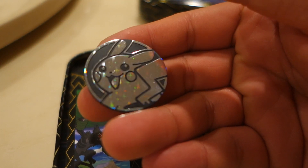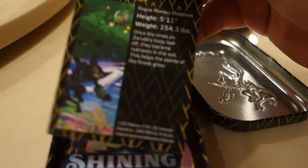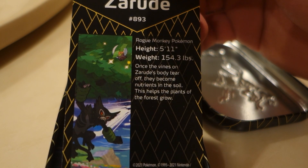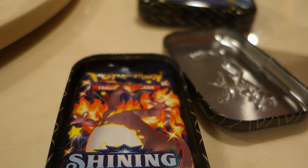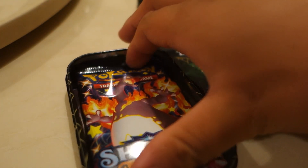Oh that's cute — it's a Pikachu coin! It's called the Rogue Monkey Pokemon, 5-11. Oh look at the shiny face one!